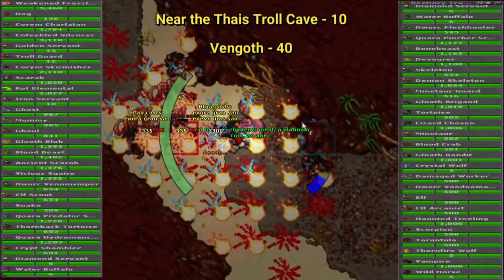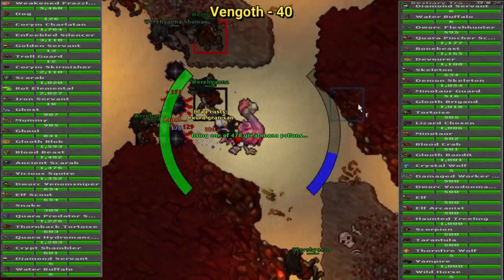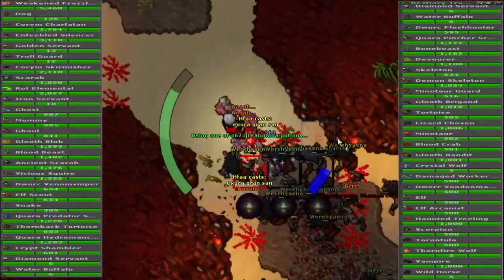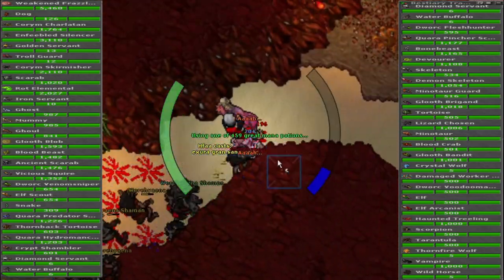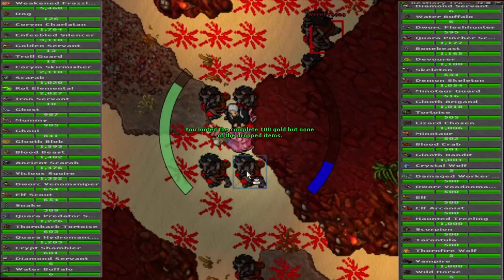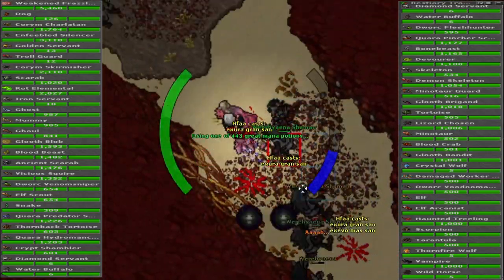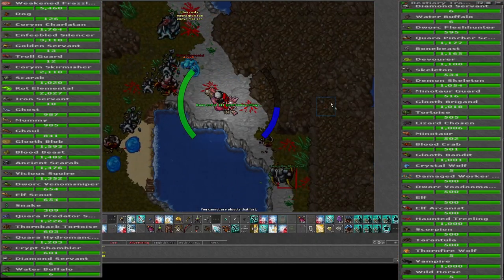Shadow Thorn is for the Wolf Factory Quarter I just went through. Near the Thais Troll Cave you'll gain some Wild Horse charm points. In Vengoth you gain the Scorpion and the Vengoth creature charm points. I might have missed a few creatures — for example Bog Raiders or Metal Gargoyles, which I did during Daily Boosted Creatures and wouldn't have done otherwise. So those are some extra charm points I haven't mentioned, and I most likely missed a few more along the way.